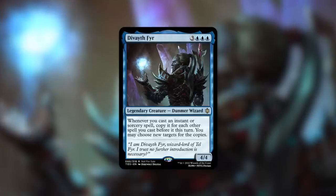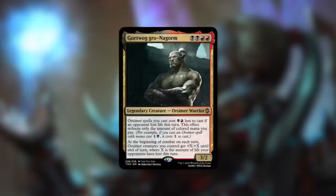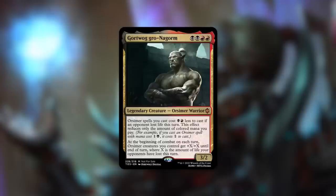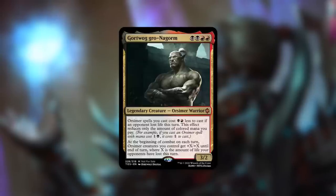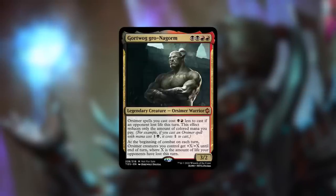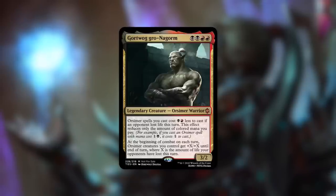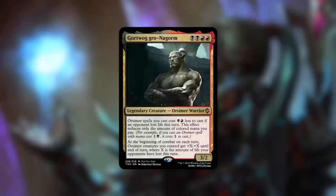Next up, Gortwog gro-Nagorm: a 3/2 Orsimer Warrior costing black black red red. Spirit spells you cast cost black red less if an opponent lost life this turn. At the beginning of combat on each turn, Orsimer creatures you control get plus X/plus X until end of turn, where X is the amount of life your opponents have lost this turn. This is a fantastic tribal commander — conditional cost reduction that can be massive for getting creatures into play, and your creatures get bigger the more life loss you generate.